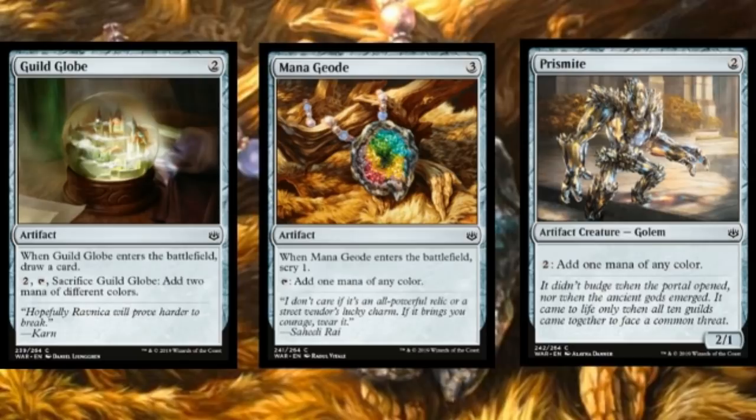Finally, some artifacts to look out for: Guild Globe, Mana Geode, and Prismite. There's not a whole lot of mana fixing in this set, so these artifacts that provide it are going to be important.